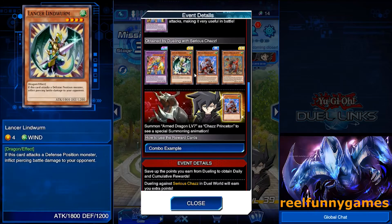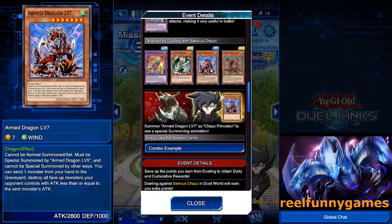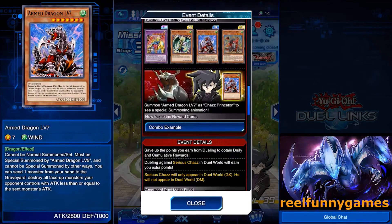I can't wait to make some decks around these cards to be honest. You can finally get more than one Armed Dragon level 7. The only way you got one of these was by getting your Chazz to level 40, and then you could only get one. Now we can get as many of them as we want, which is amazing.